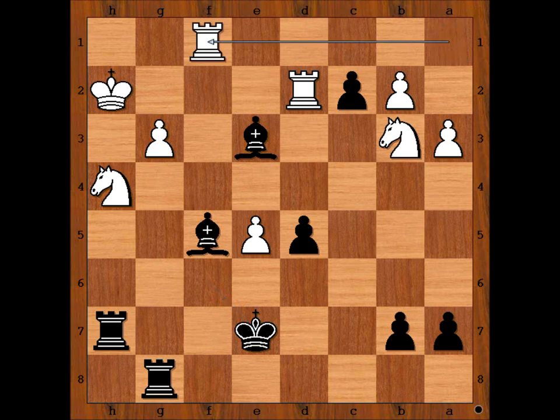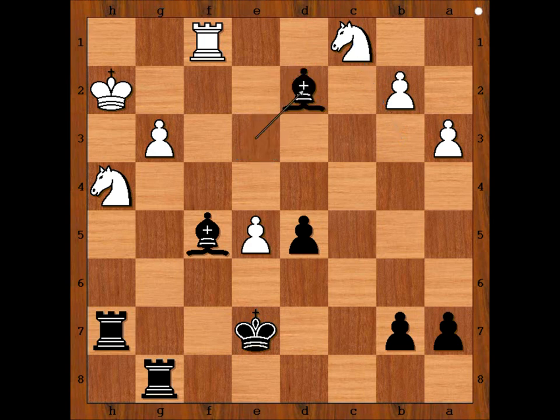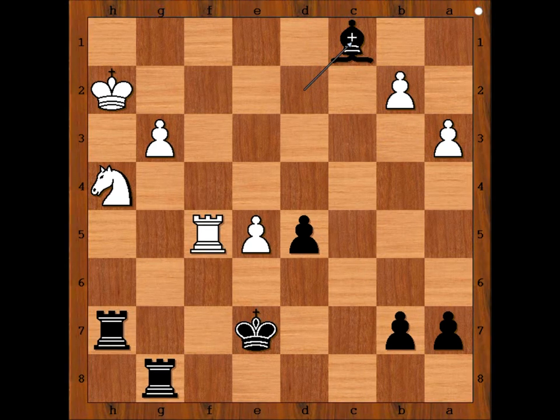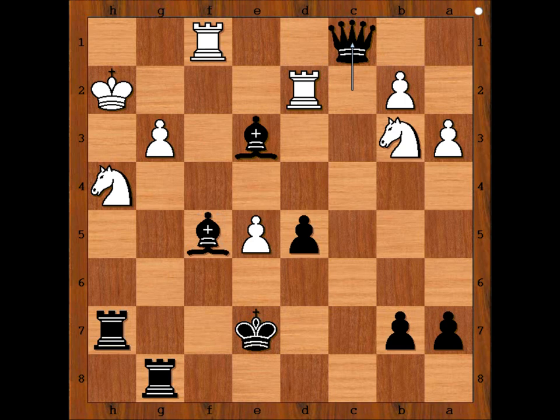Rook to F1, attacking the Bishop on F5. It is black to move. Black played a move and white resigned. I thought if I was black, I would just take the Rook on D2. Botvinnik pushed the pawn and promoted it to Queen. Knight takes Queen, then Bishop takes Rook, and after Rook takes Bishop on F5, Bishop takes Knight — and black is a piece up. Bishop is attacking the pawns on the Queen's side, and there is also a passed pawn on D5. White's position is hopeless. That is why Bondarevsky resigned in this position.